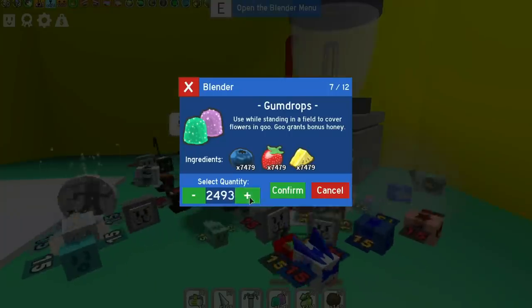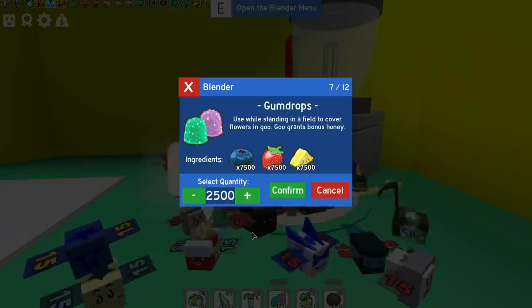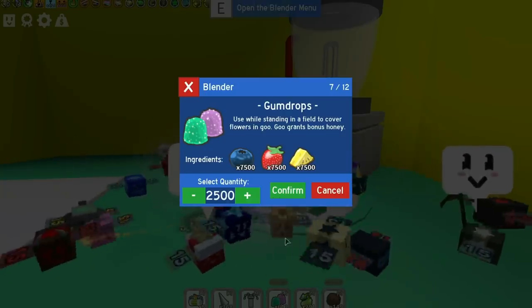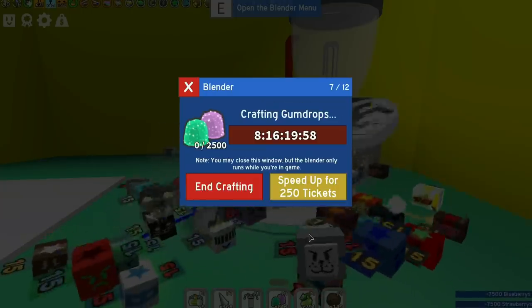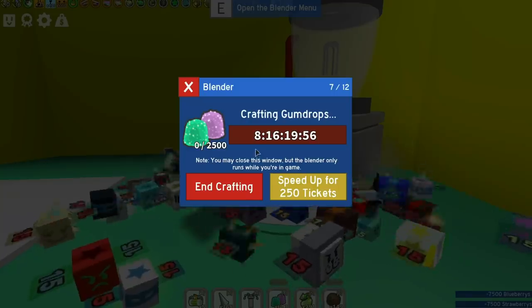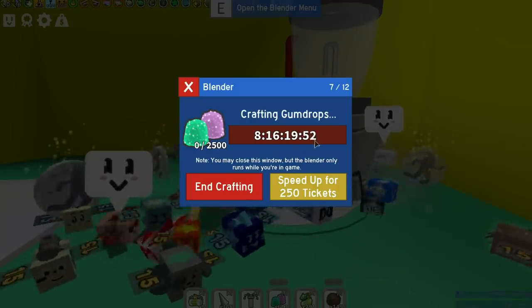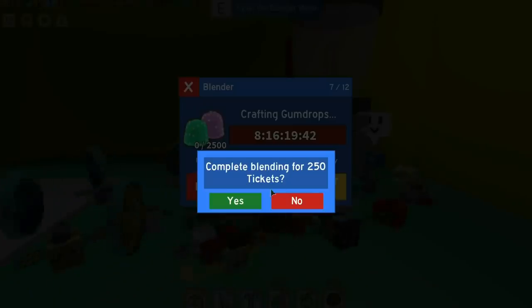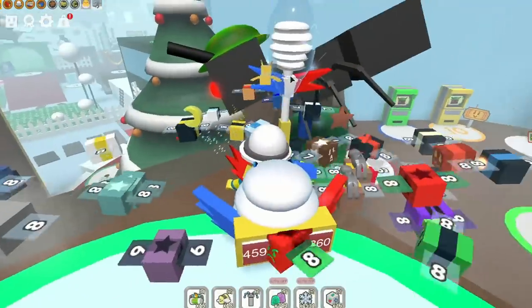The obvious way to get 2,500 gumdrops is to craft them - that's what Hoops did. In the crafting machine it only takes 7,500 fruit of each type, but it's going to take you over eight days to craft. Or you can press the button and spend 250 tickets. You're going to need tickets to do this really fast.